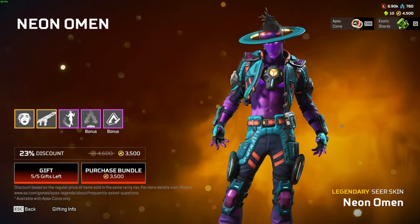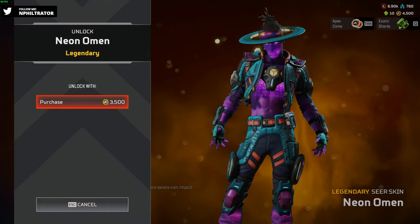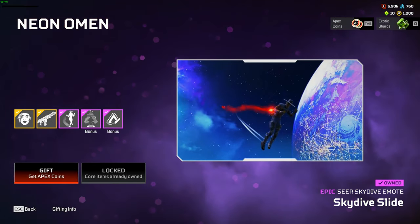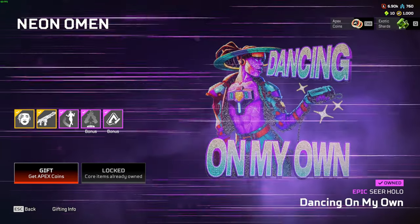We're going to unlock it, go into Firing Range, check it out, see what it looks like. We'll get it — 35. It comes with a 301 and it comes with a dive trail. Also, I think a sticker and a holospray.